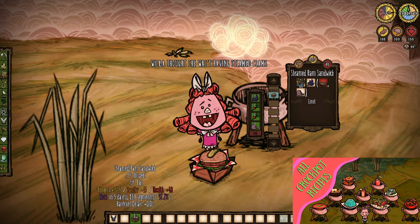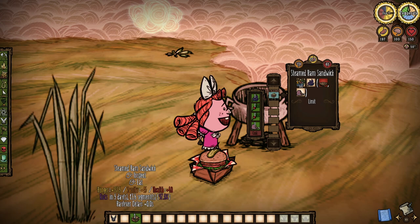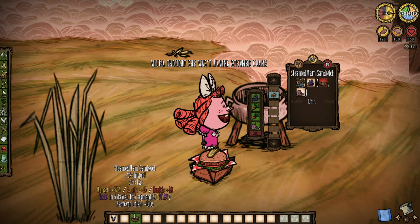This is because foliage counts as a vegetable food in solo Don't Starve, and can be used for stuff like the respectable steamed ham sandwich, or any other dish requiring vegetables, or as a simple vegetable filler. The only way to get anywhere close to using ferns like this in Don't Starve Together is to play the Gorge — an event that isn't even officially playable anymore.